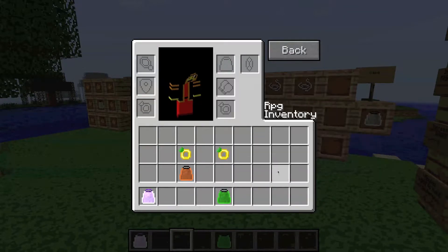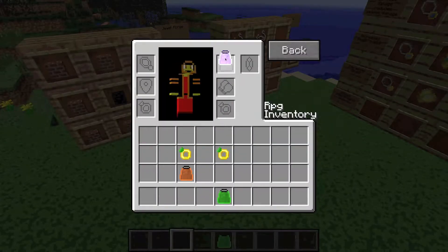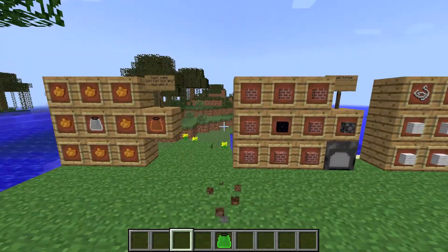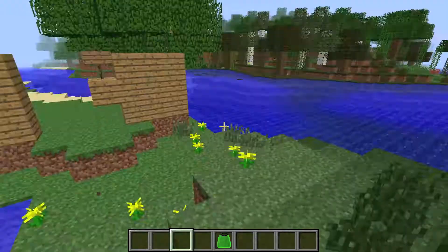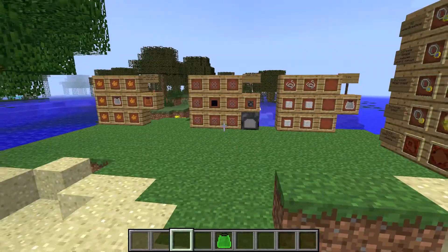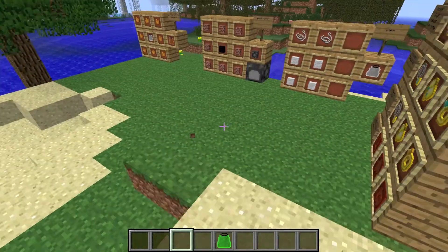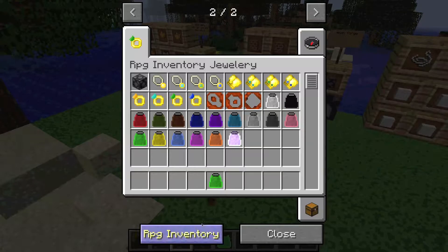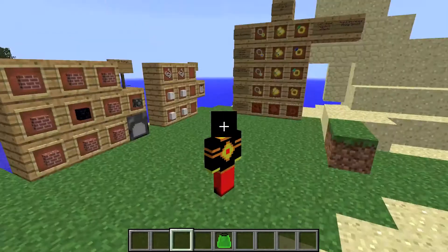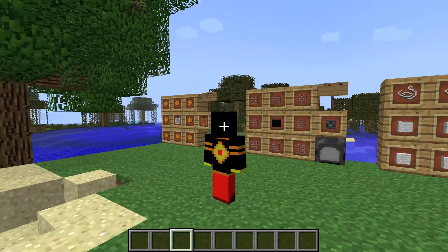That was the capes and stuff. I forgot to show you one more thing — the invisibility cape makes you invisible, but you can't craft it yet. There's still work on the ring on how to make it. I'd probably use crimson marine crystals. So yeah, that's the capes. Now I'm going to show you the rings.